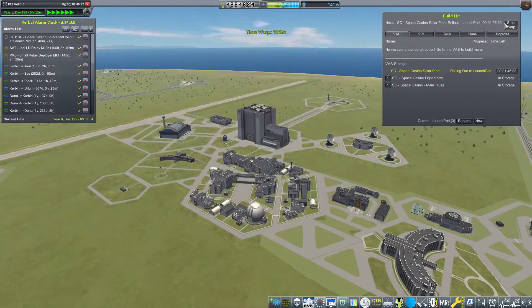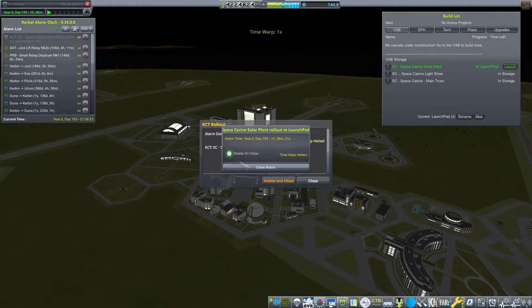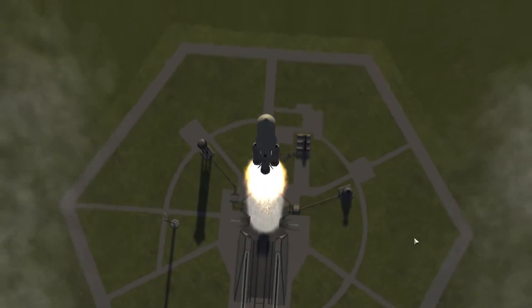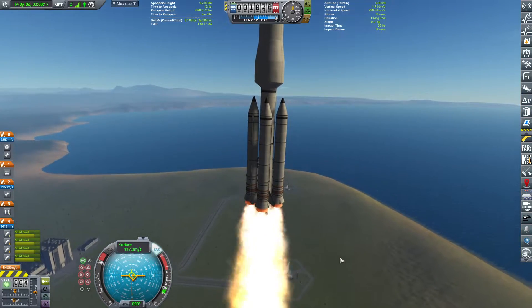So let's roll out the space casino solar plant. In previous episodes I have been showing you how to build this, and I have a small surprise. As always, we are launching here. Look at our rocket go up — it looks wonderful and it goes equally as beautiful.